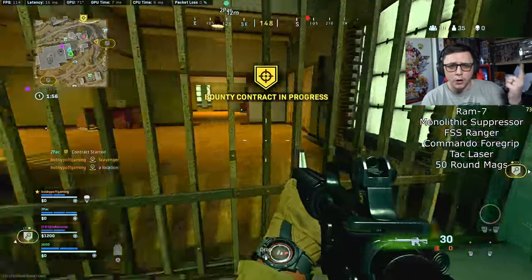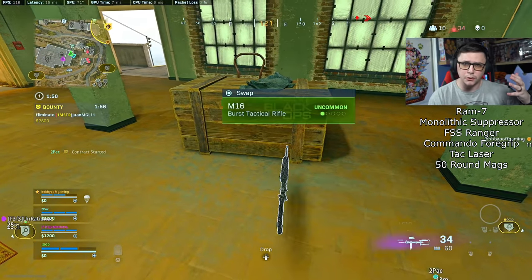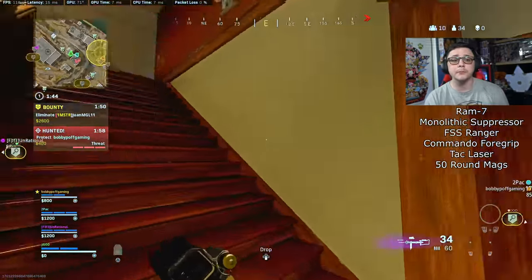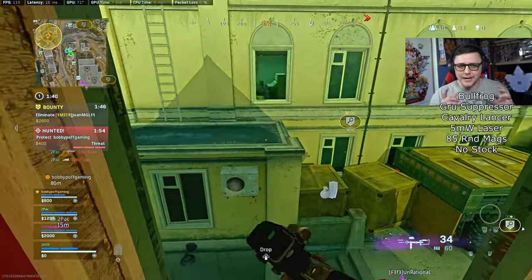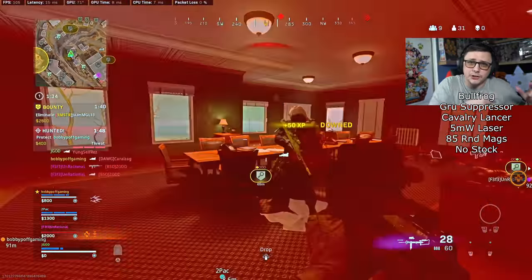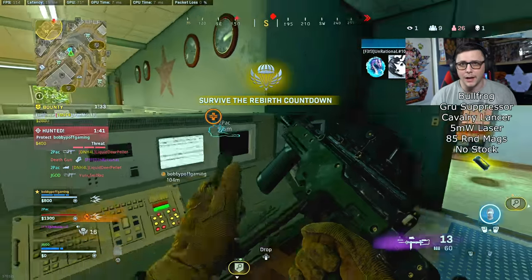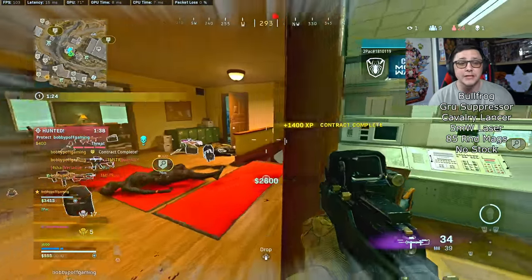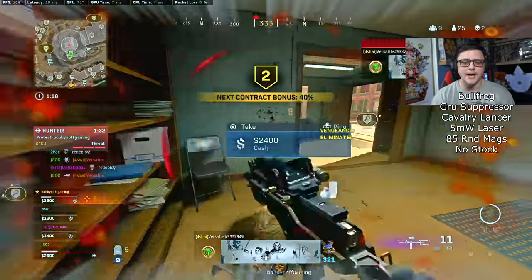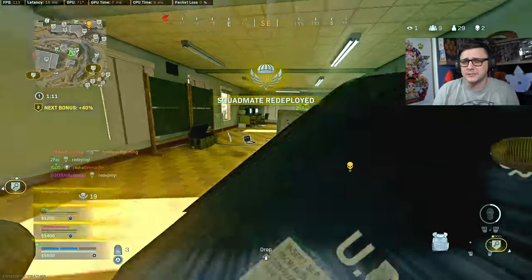The setup I'm using for the Ram 7 is Monolithic Suppressor, Ranger Barrel since I'm using this more for range. You could put an Optic on if you don't like the iron sights, but since this is mostly closer range engagements you didn't really need one — Attack Laser, Commando Foregrip, and 50-round mag. For the Bullfrog: Gru Suppressor, obviously I want the suppressor. The Cavalry Lancer barrel boosts the range and the bullet velocity on this thing is disgusting. I'm using the 5 milliwatt laser for hipfire spread, no stock to counteract sprint-to-fire and make it a little faster, and the 85-round mag. In regular Warzone I'll probably switch to an underbarrel for more medium engagements.